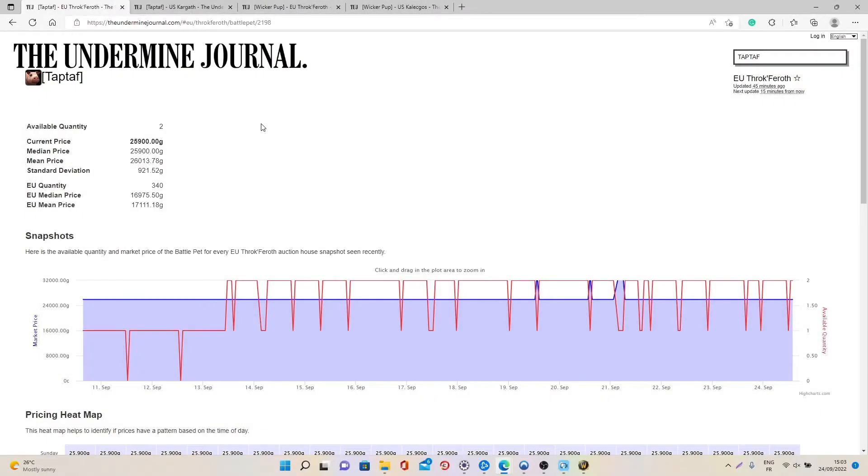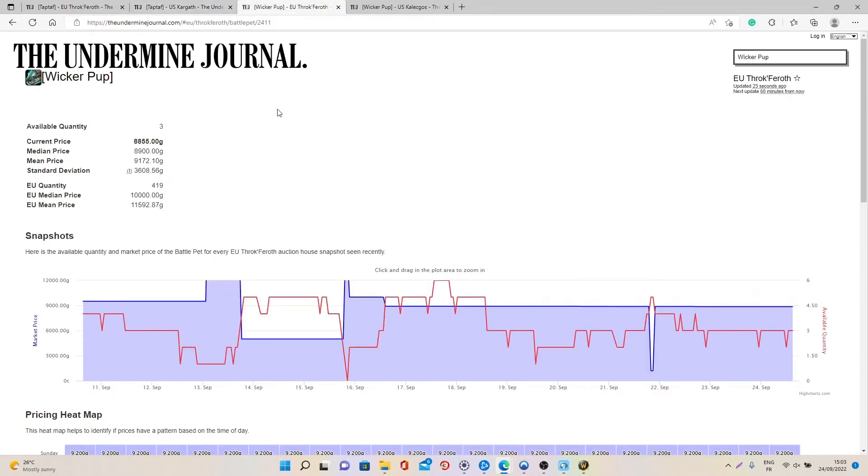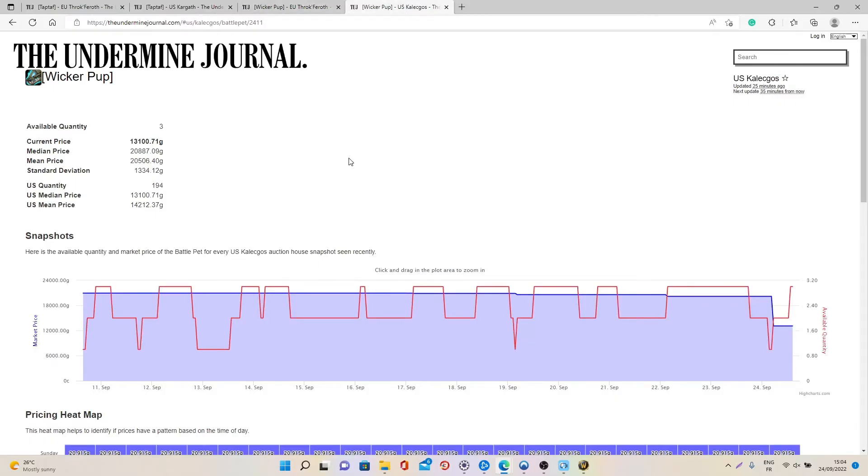When it comes to the sell rate and the value: for TapTap it's going to be 0.03 sell rate and the value is going to be between 17k to 17.1k on European Realms and 17.5k to 18.4k on US Realms. For the Wicker Pup it's a 0.04 sell rate and it's going to be between 10k to 11.5k on European Realms and 13k to 14k gold on US Realms.